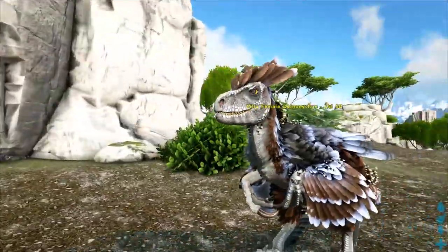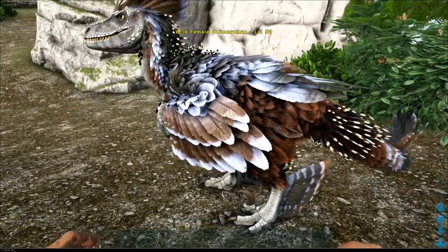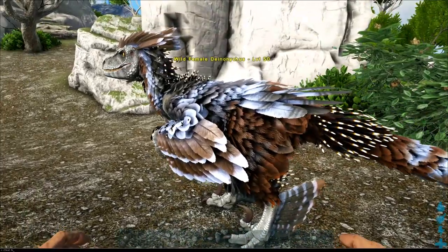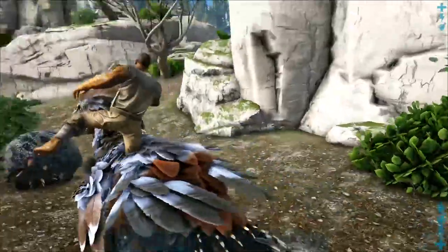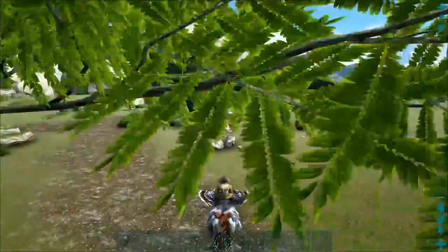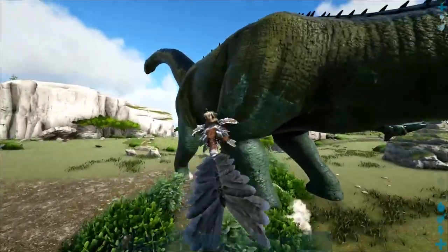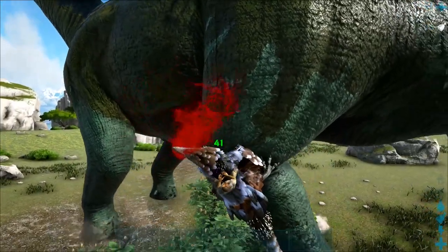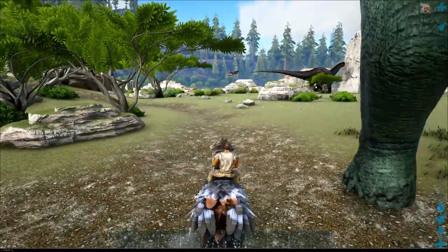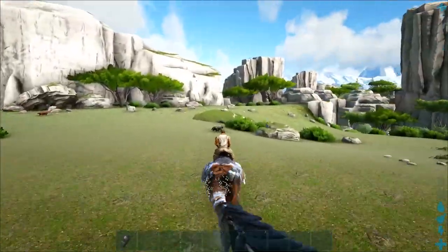They grow up to be these guys — if you haven't seen them, they're awesome. I'll just force tame this one. There we go. As you can see, pretty awesome dinos. You can latch onto brontos and things like that. You cause bleed and you slow them down when you're latched as well.